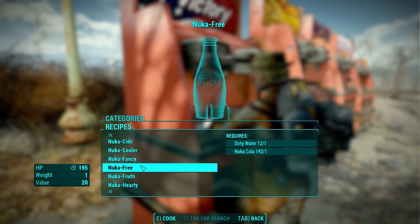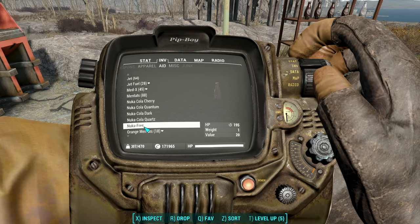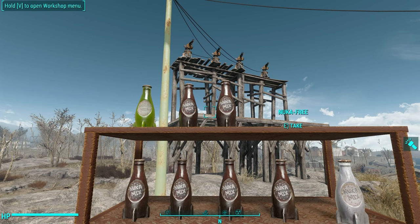Next up is Nuka Free — one dirty water and one Nuka-Cola. It gives 195 HP over time. That's what you expect when you mix cola and water, I guess. And another brown texture.